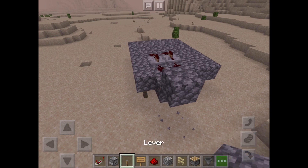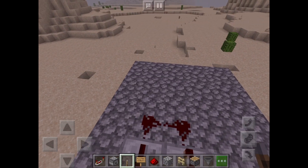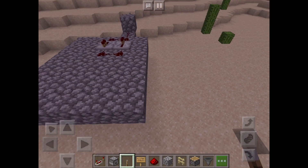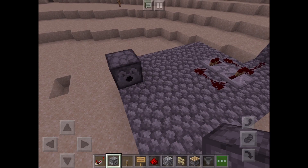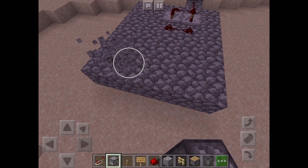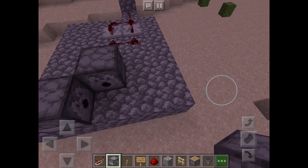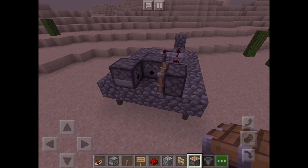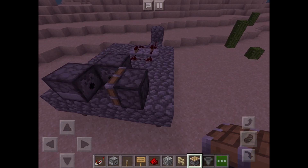This is where you will put your lever — we will go back to this in a second. Now what you're going to want to do is make the dispensers. Take your first dispenser and place it here. This dispenser will be the one that brings in the lava, which brings in the fire. Then you put in your piston, which stops the lava from spreading and turns off the flaming arrows.